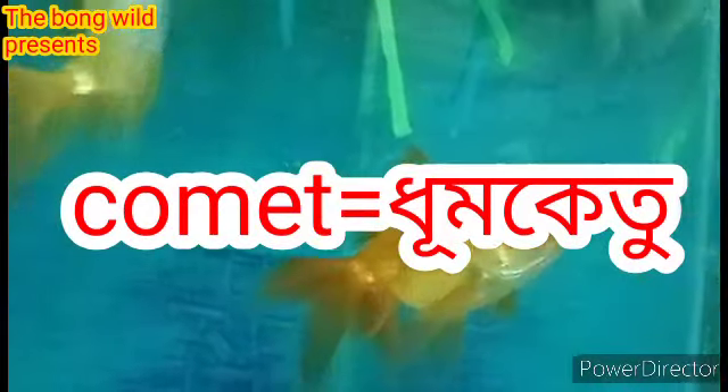Group B: tank setup. First of all, we have said that the comet goldfish should be higher than 1 foot. The tank size should be higher than 1 foot - the comet grows higher than 1 foot, so the tank has to be larger.